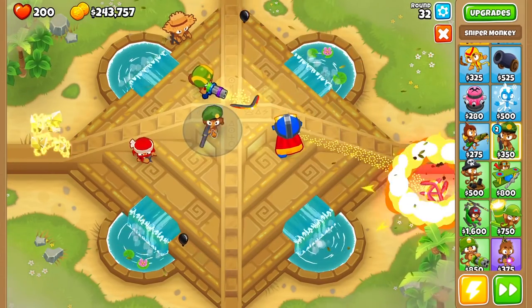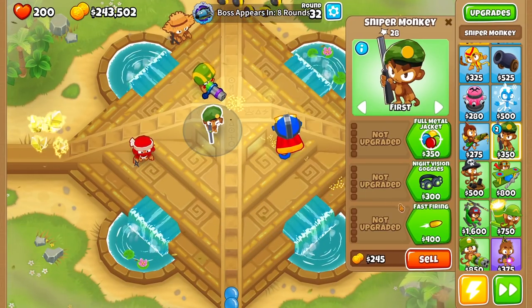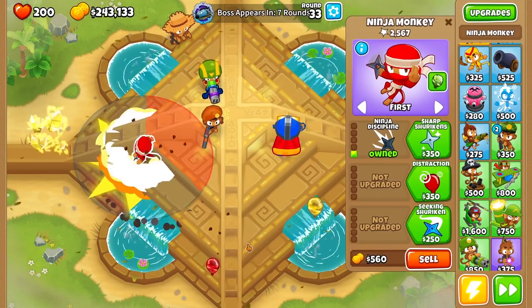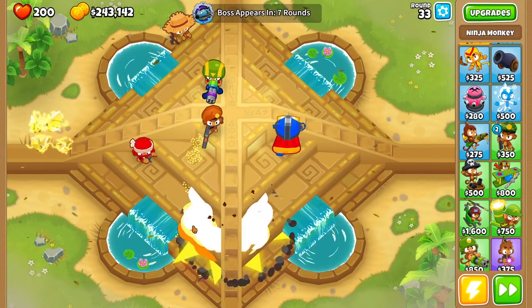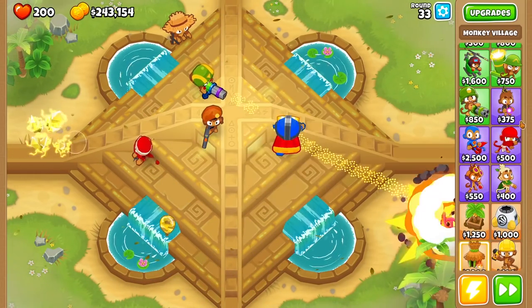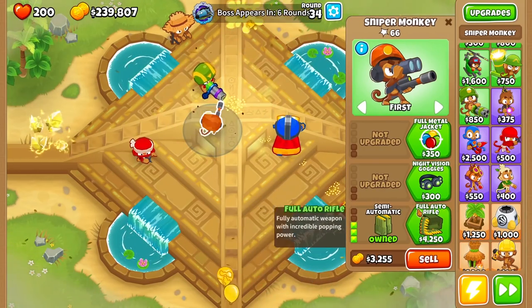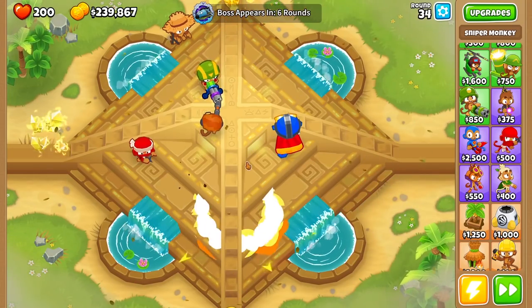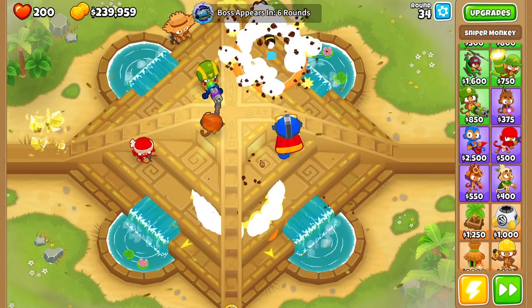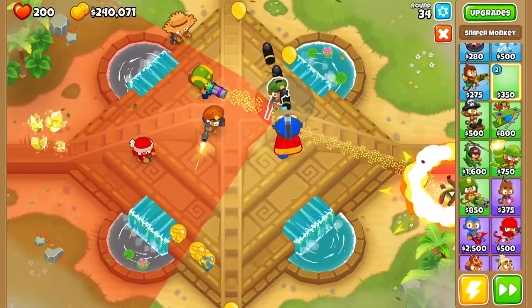Now that I think about it, if we put a Sniper up here, this thing is going to have infinite map range, which is really good, and it also has some really fast-firing upgrades. It looks like our camo detection is kind of just this Ninja right now, which is not good. We really have to get more camo detection. Maybe I could put a Village down in the middle here, and hopefully that would give our towers camo detection. Only seven rounds until the Vortex. We got a Galoo Sniper — that's not that good against the boss balloon but it's still pretty cool. I'm going to keep it as it'll definitely help against the regular balloons, but we need a more powerful Sniper.